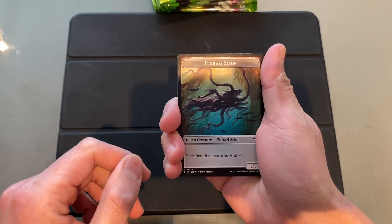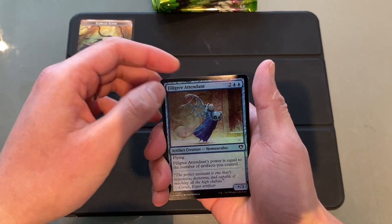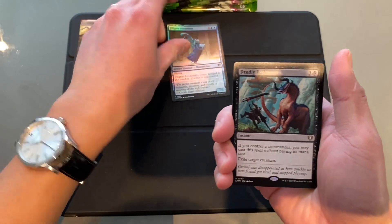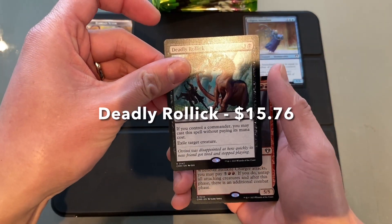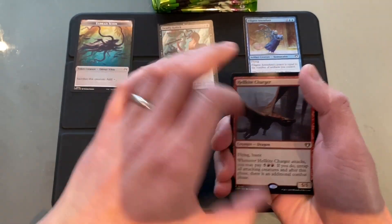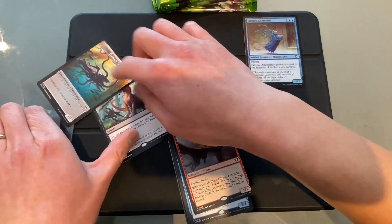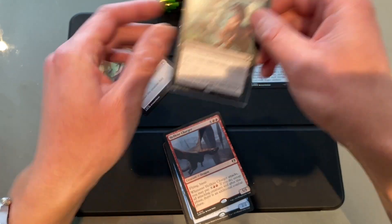Okay, we've got an Eldrazi Scion Token. A Filigree Attendant. Foil — put that here. Deadly Relic! Yes, that's a nice one. That's a nice hit. You can put that in a sleeve. I've added sleeves to my videos because that deserves a sleeve right there.